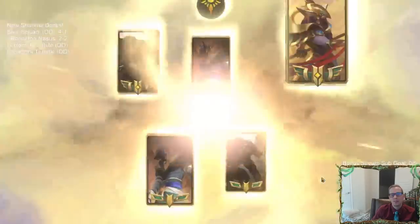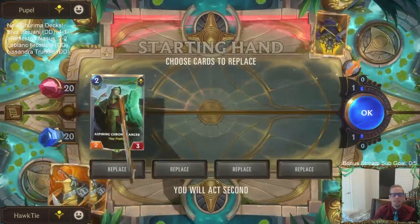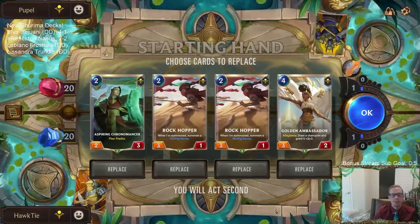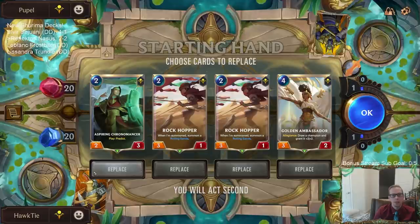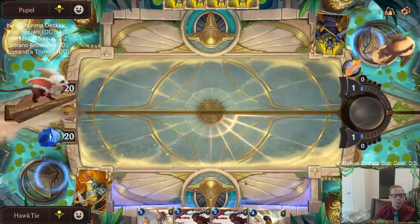They're a mirror match — they're going to be trying to do the same kind of thing and they're pretty good. Their champions have some mastery going on over there. I do not want to keep two-drops. I think I want to keep the Rock Hoppas — I'll get rid of the Chronomancer. So Rock Hoppa, Rock Hoppa, Ambassador. I think I kind of want that for this matchup.